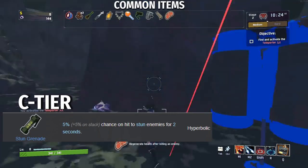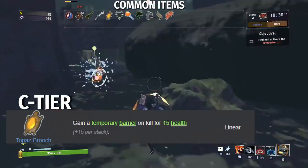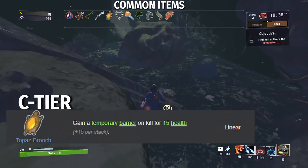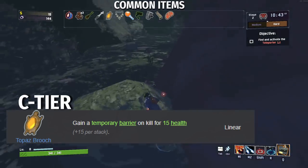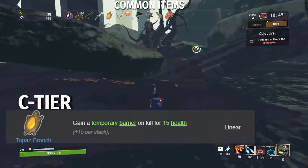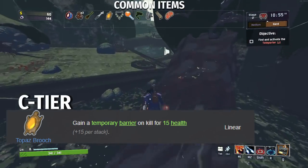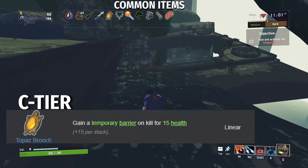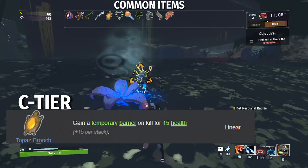Finally in C tier, we have the Topaz Broach: gain a temporary barrier on kill for 15 health plus 15 per stack. For non-veterans, Topaz Broach used to be a god item — easily S tier in every tier list. But today it's a shell of its former self because barrier got nerfed pretty hard. Barrier used to have its own one-shot protection, essentially giving you two-shot protection, but now barrier is not calculated that way at all. This means gaining a temporary barrier on kill for 15 health is essentially just getting plus 15 extra health for a couple of seconds. It's a pretty weak effect, but nice early game for a little bit of extra health.